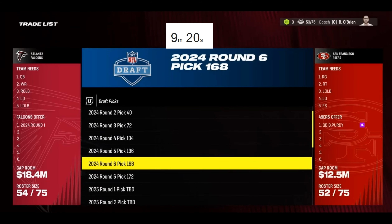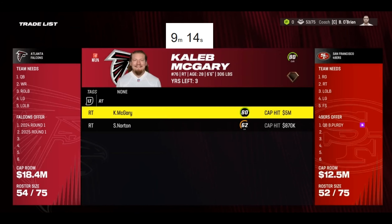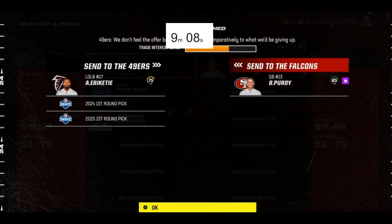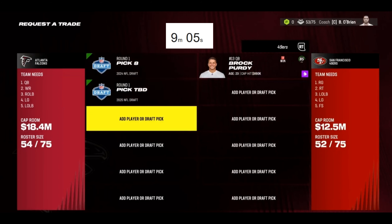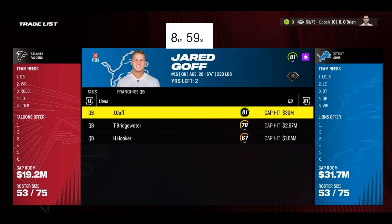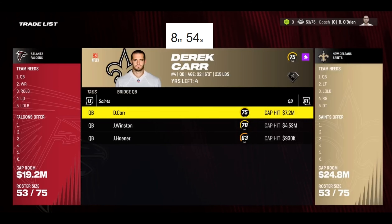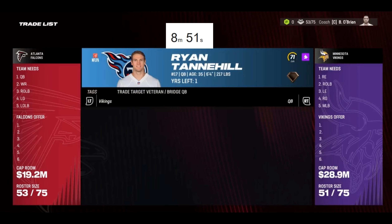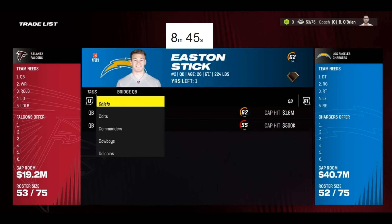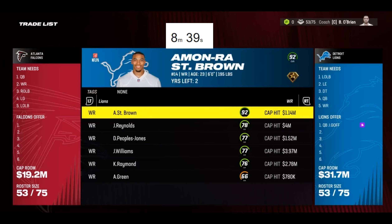Brock Purdy is a very high overall so I'm very willing to give up the picks necessary to get him, but I want to save draft picks. Should I just go for Jared Goff here - 81 overall? This is tough, I don't want to waste too much time. I think I might just go for Jared Goff and see if I can pick up a few other players from the Lions on top of that.